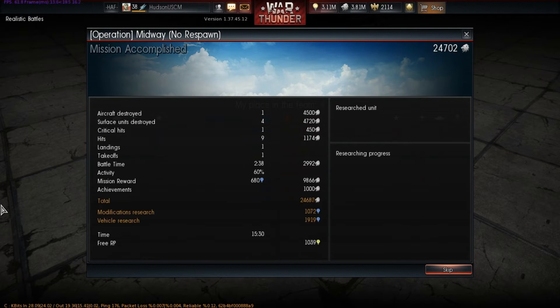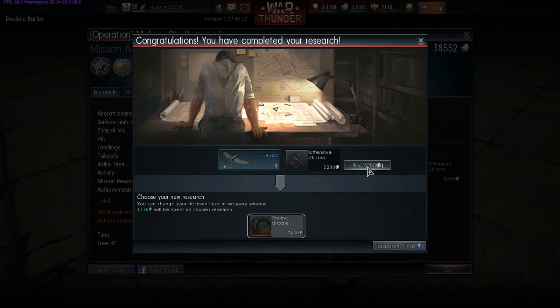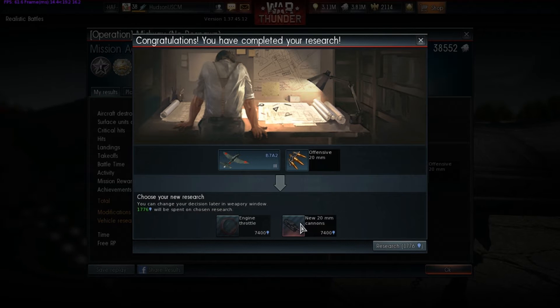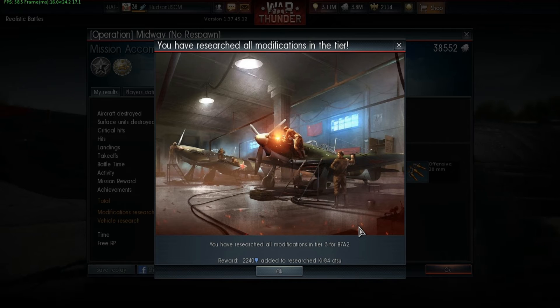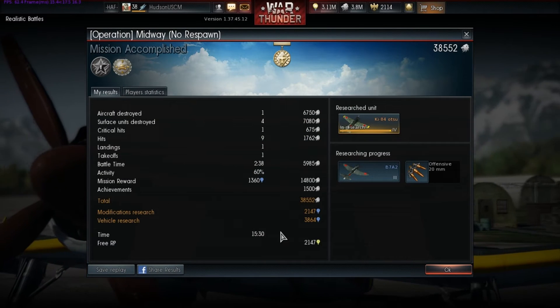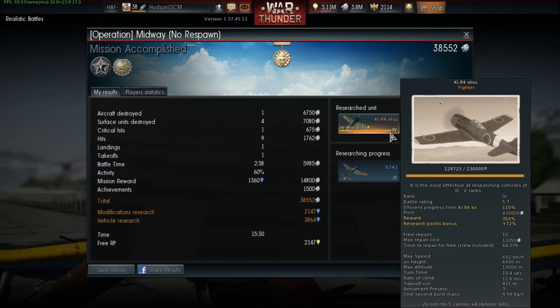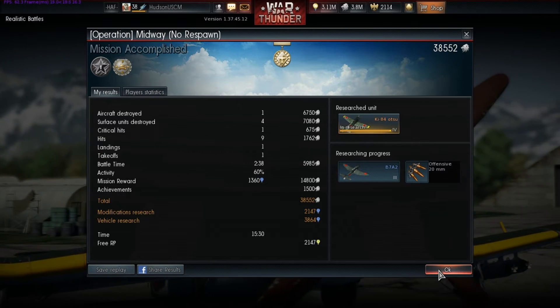What was this — one and four that I got? That was a decent game, nothing spectacular. Champion 4 — win several fights against other players. Torpedo Bomber 1. Closer to the Ki-84 — more research for the Ki-84. Oh I'm so freaking close! I've got like 1200 and another.